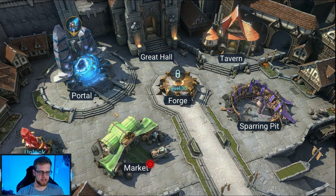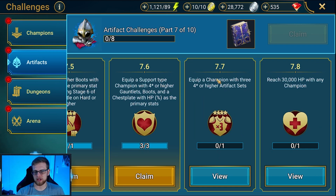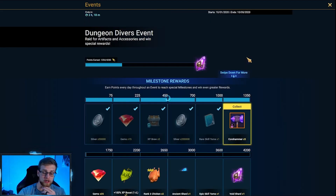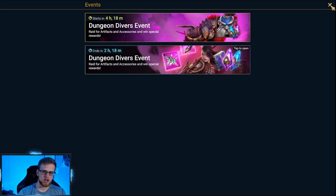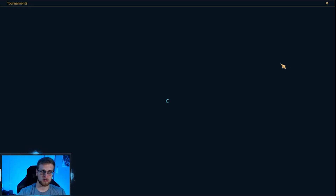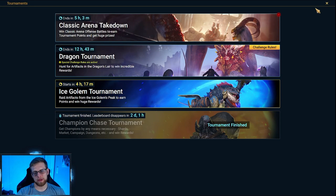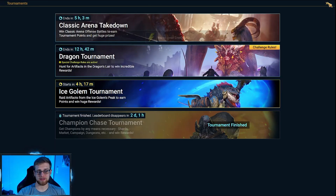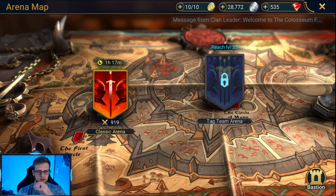We have these artifact challenges done — we can't do anything else here, we'll complete this later on. I want to go ahead and move through the campaign. Actually, let's check the events — the new fusion event is starting very soon. I'm kind of considering saving some energy for this. Dungeon Divers — we may be able to pick up a few rares. So if you're playing right now as free to play, it may be worth considering not dropping all your energy into stuff just yet.